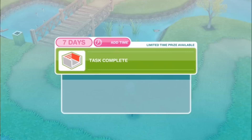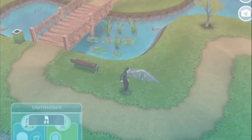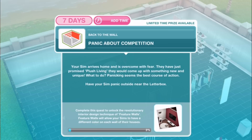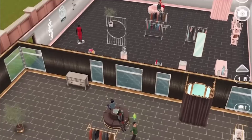Send the sim home. Summer explains that Plush Living has identified the most talented up-and-coming interior designers in Sim Town. The winner with the most new and unique design will be featured in the next edition. In their excitement, your sim instantly accepts. Were they too quick to agree? Let's go home and think it through. Next task: Panic about competition. Your sim arrives home overcome with fear — panicking seems the best course of action. Have your sim panic outside near the letterbox for 1 hour and 15 minutes.